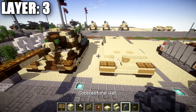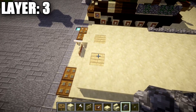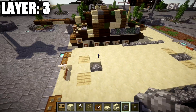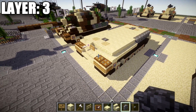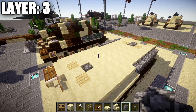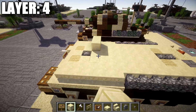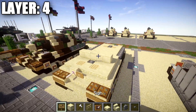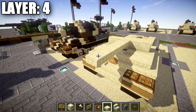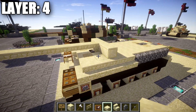Before layer four, one quick correction — go to the row of five smooth sandstone blocks right after the birch wood planks for the hatches and replace the middle block with a cobblestone wall. For layer four, place a row of five smooth sandstone blocks on top of that row. Then, coming off the center smooth sandstone block toward the front of the tank, place an upside-down sandstone stair, followed by nine sandstone top slabs going forward.